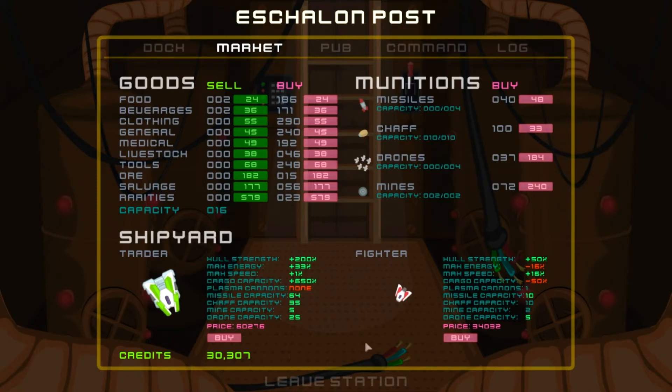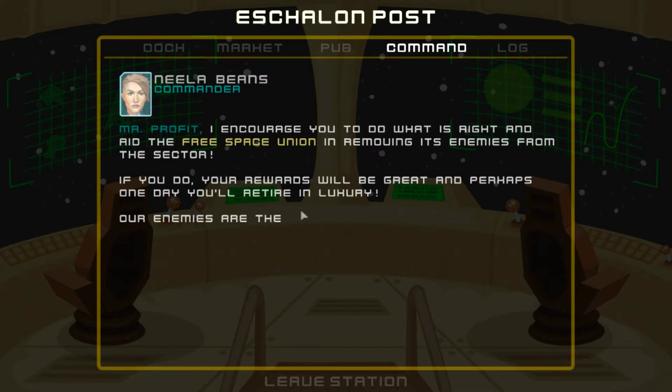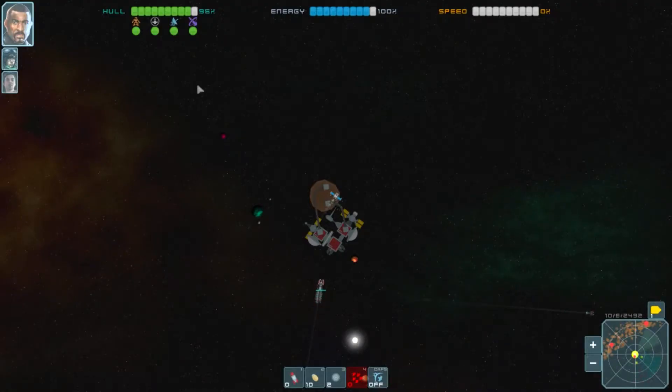The fighter ship is at 34,000 credits - it gives more speed, hull, more missiles, and one more drone. But I'm not a big fan of the ship-to-ship combat in the game; it's okay but not the greatest. This station doesn't have any mission for me right now, just telling me who they hate and who I should go after. But that gives you a decent understanding of what's going on in this particular game.